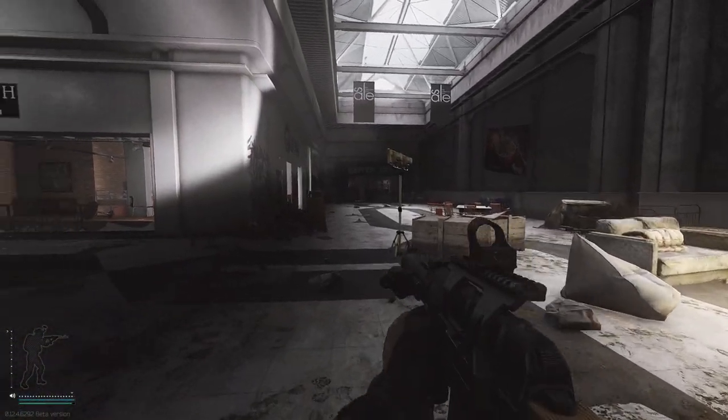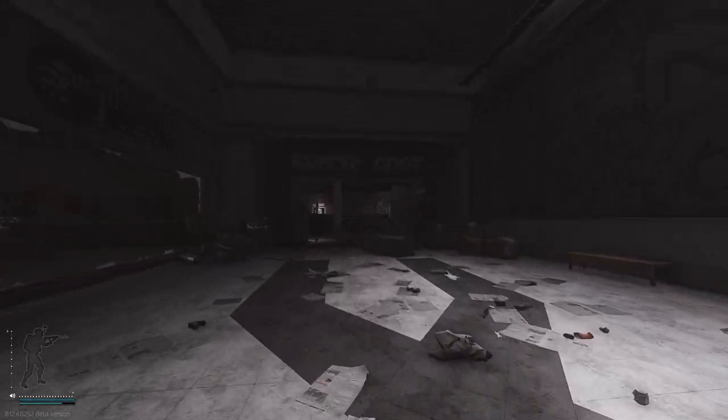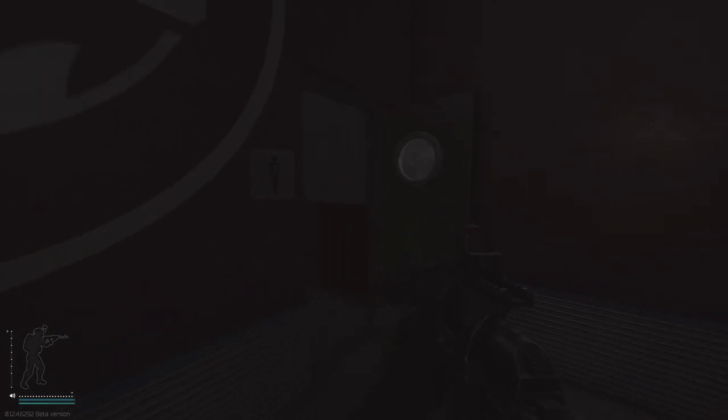Once the power has been turned on, this will allow you to open the three loot rooms I'm about to show you — without power they simply won't open. Head up to the second level of the mall and into Burger Spot. In the men's bathrooms you'll find a urinal which you can actually interact with to reveal a secret keypad.